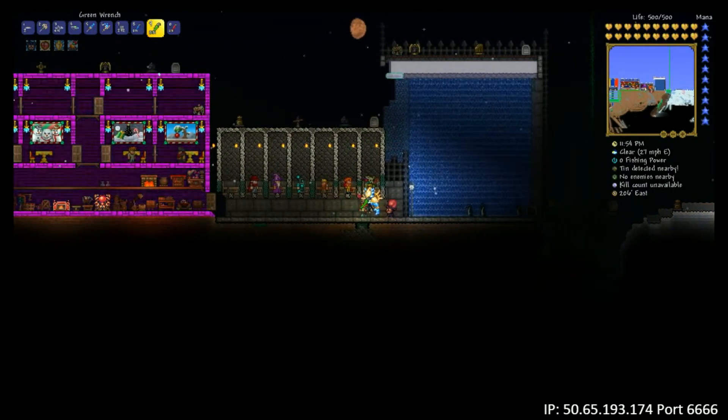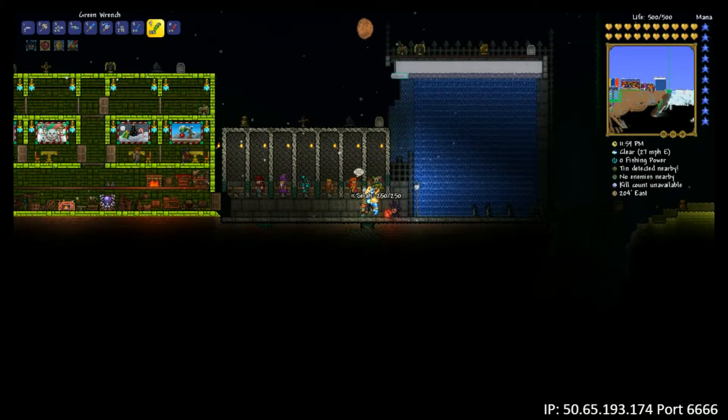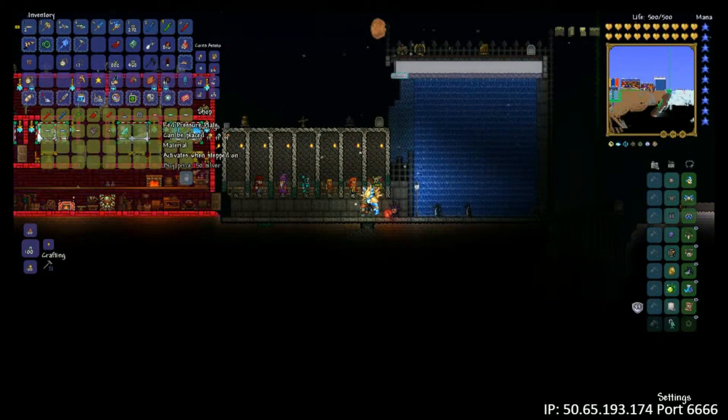So first off, you're going to need the mechanic for this. She can be found in the dungeon after you beat Skeletron. Once you get to her, you'll notice in her inventory there are six different pressure plates. The first two, the red and the green — if you look at them, you'll notice it says 'activates when stepped on.'